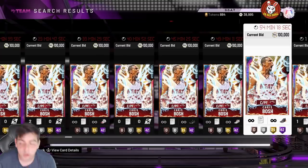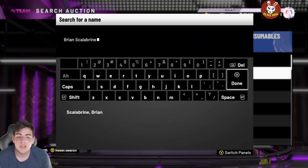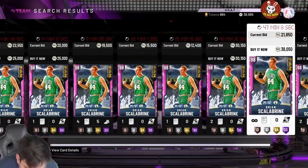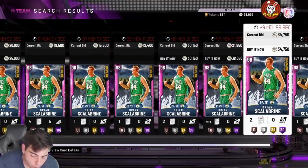We got Opal Scalabrine with Opal Caruso — that's pretty interesting. The Pink Diamond Scalabrine is gonna go up too, too bad I just sold mine. No one knows the full list yet, but I'm gonna tell you this: if you guys want to make MT, I would 110 percent hop on this.